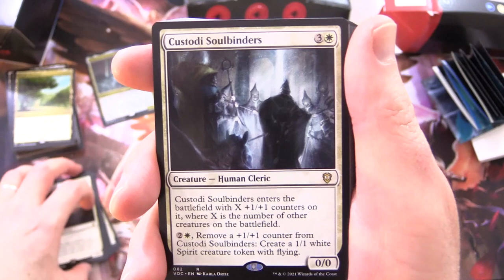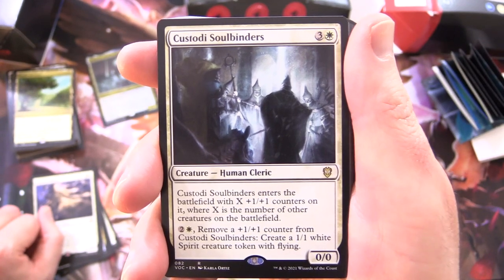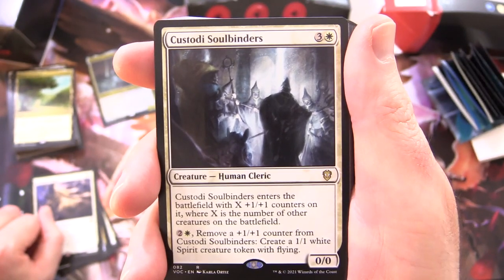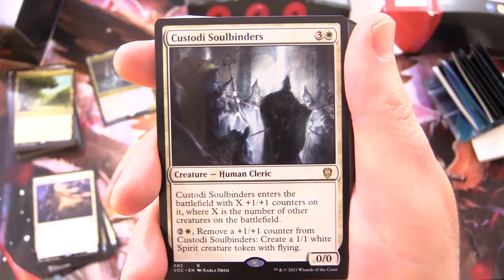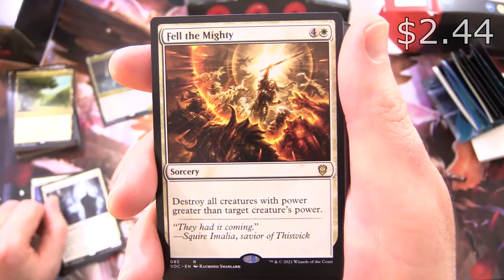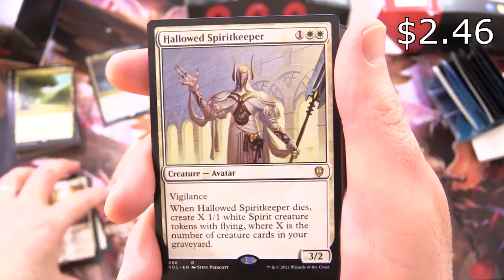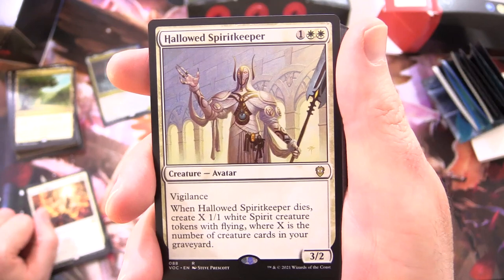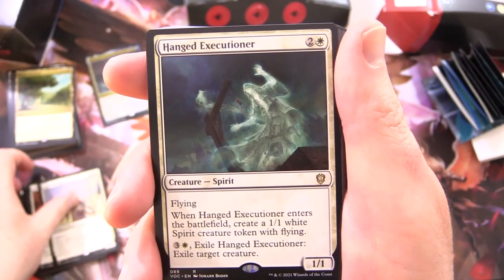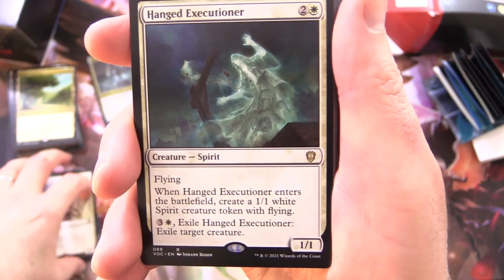Custodi Soulbinders - Creature, 0/0 for 4: enters the battlefield with X +1/+1 counters on it, where X is the number of other creatures on the battlefield; for 2 and white, remove a +1/+1 counter from it, create a 1/1 White Spirit Creature Token with flying. Fell the Mighty - Sorcery for 5: destroy all creatures with power greater than target creature's power. Hallowed Spiritkeeper - Creature Avatar 3/2 for 3, vigilance: when it dies, create X 1/1 White Spirit Creature Tokens with flying, where X is the number of creature cards in your graveyard. So it's pretty much like a white humans deck, but all the creatures have flying and you can pump them up.